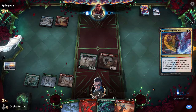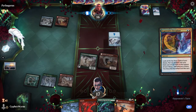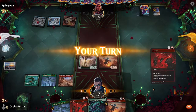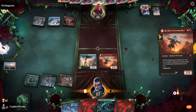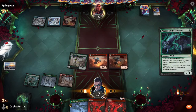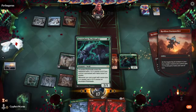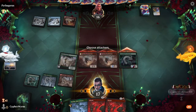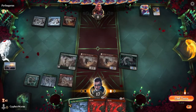Opponent plays an Expressive Iteration, puts a card in his hand, exiles an island, plays the island. Plays Reckless Stormseeker again. Play Ascendant Pack Leader — haste, swing for six, seven, eight. He will go down to eight.